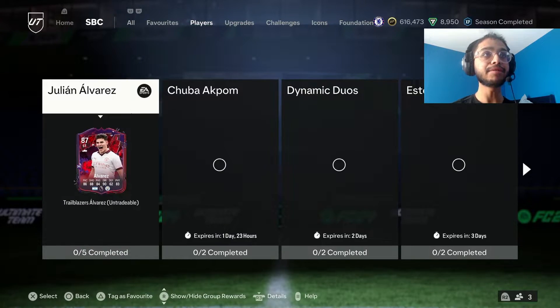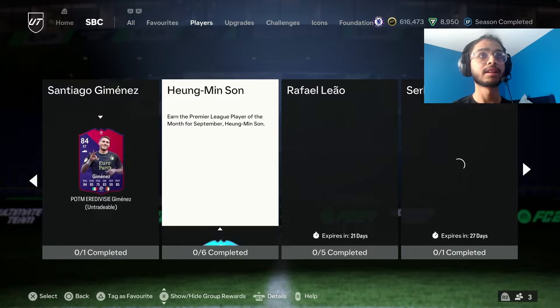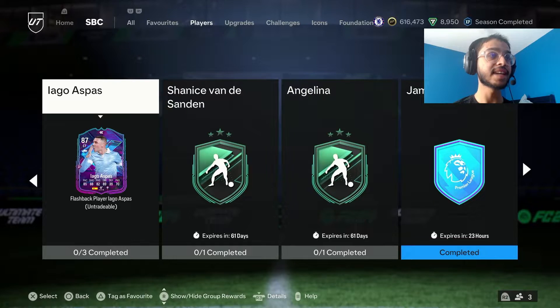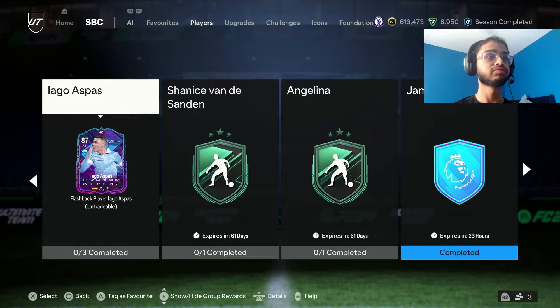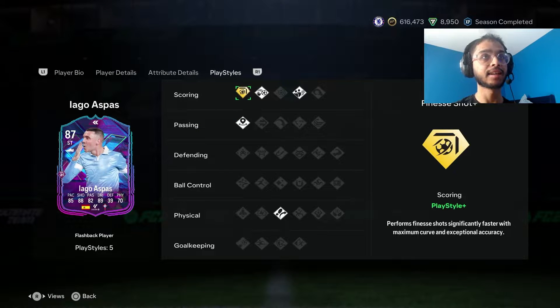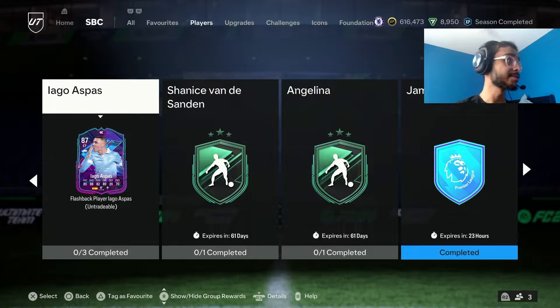And I believe we should also have a Flashback Aspas. He's an 87 with three squads — an 83, an 84, 85. Is it worth it? Three star, four star, high high. He's got great playstyles, man. He might be worth it just because of his playstyles.